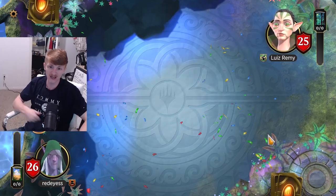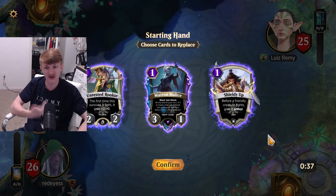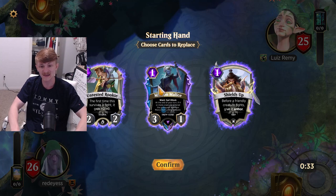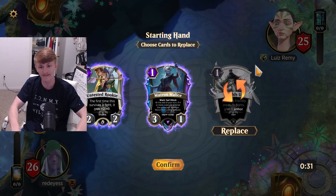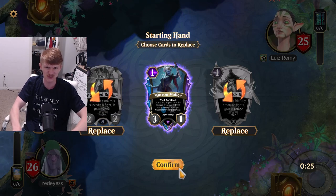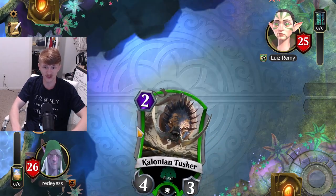We are into the first game, starting on the play — that is a very good sign. We open up with 3 low-cost cards. I'm going to shovel back the Shields Up because our opponent should not have any early game advantage going for them. I'm obviously going to keep the Matron Malice and look for some more legendaries.